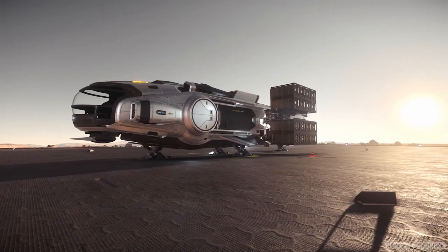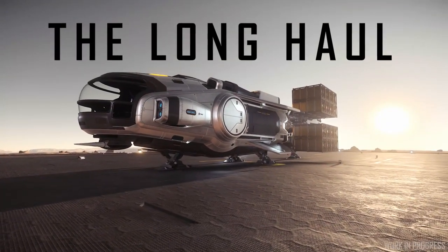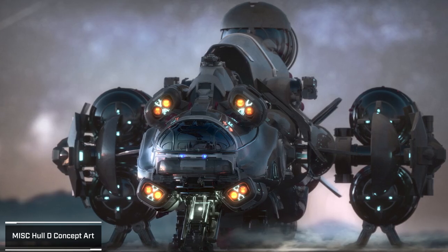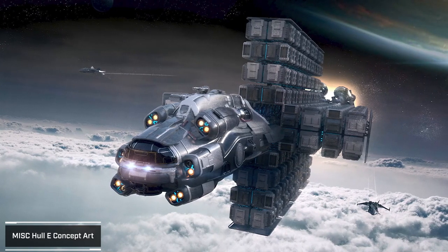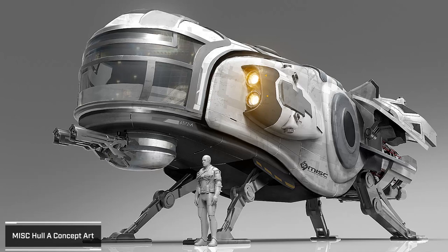Having externally mounted cargo for the whole series will be a big benefit for players. The MISC Hull Series is a lineup of ships purely designed to carry cargo from point A to B. The lineup consists of five ships, the Hull A being the smallest and the Hull E being the largest. As you progress up the sizes, you move into larger quantities going longer distances, and the smaller ships handle short-range cargo hauling.